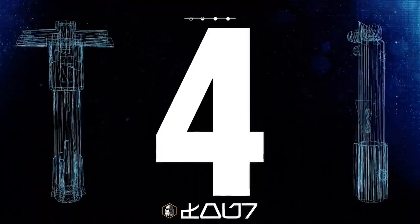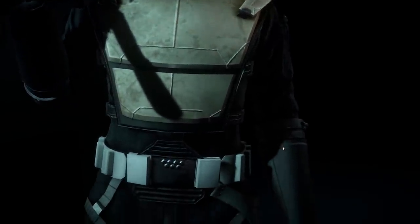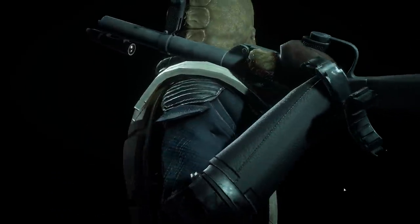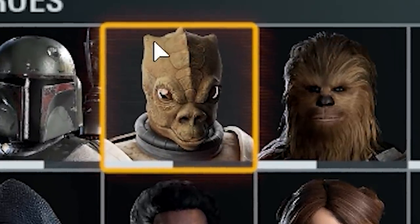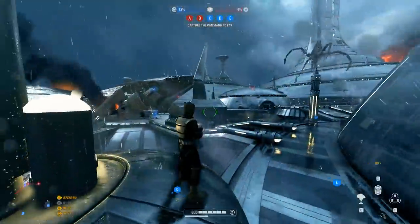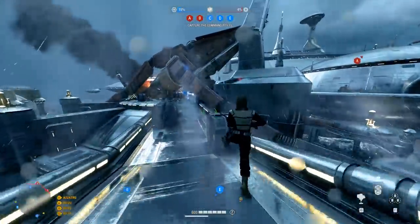In 4th place this week is the Bossk 1313 mod from Dazz Assassin 100. This replaces Bossk's appearance with an original 1313 skin loosely based off the concept art from Star Wars 1313, and it works really really well. You get a custom body model, face texture, and portrait image for the respawn and collection menus. The armour and colour scheme look great — he has a broken handcuff on one hand and fingerless gloves, and overall it's just a really well-made mod.